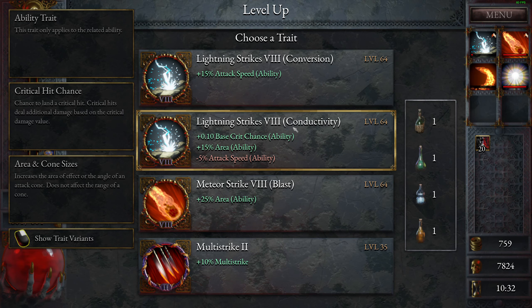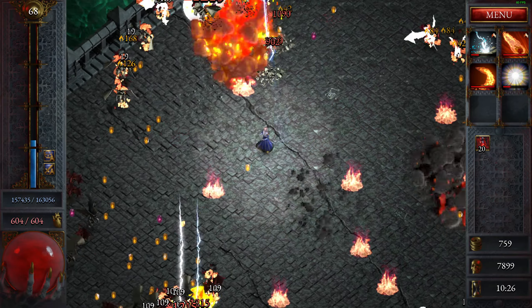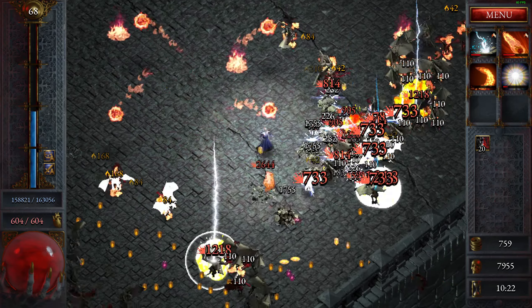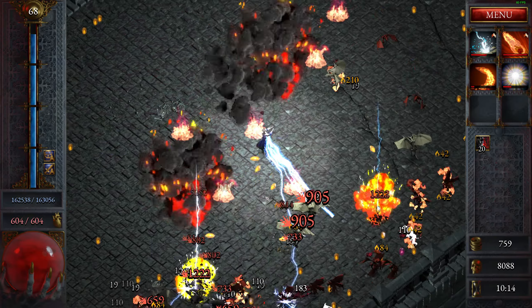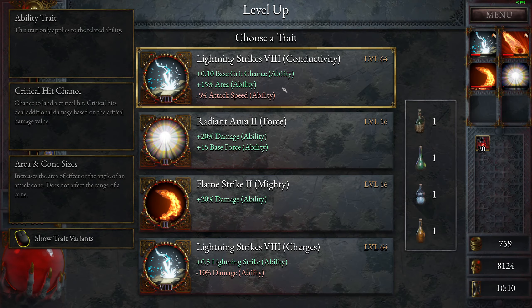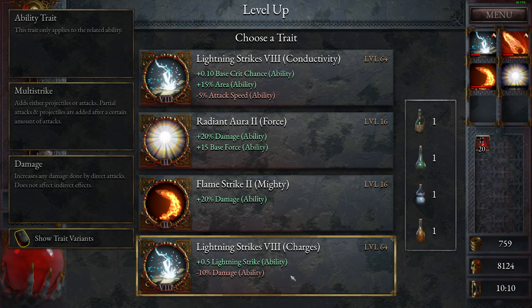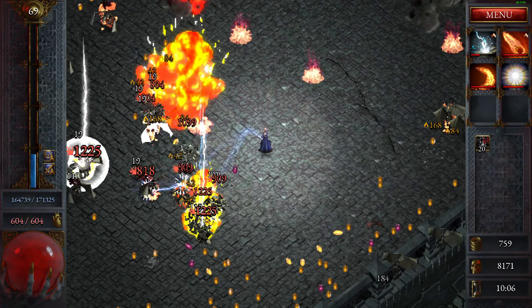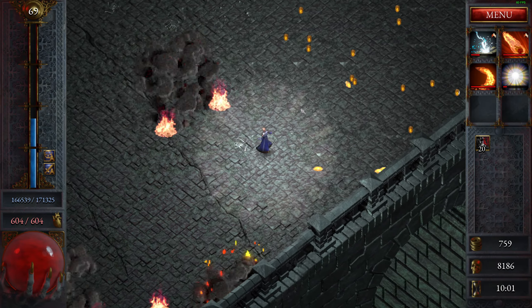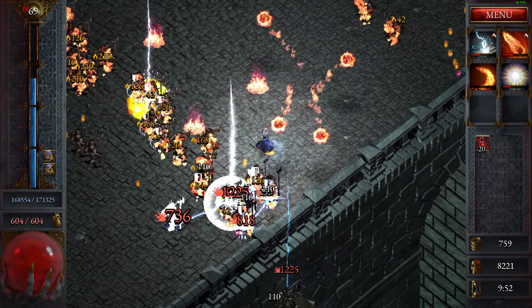Attack speeds. Meteor strike — give me the blast radius on the meteor. I should at least be able to deal a lot of damage to the boss. Collectivity — no force. More lightning strikes — give me area on lightning. Give me area. This is left. Looks like it takes way longer than usual.